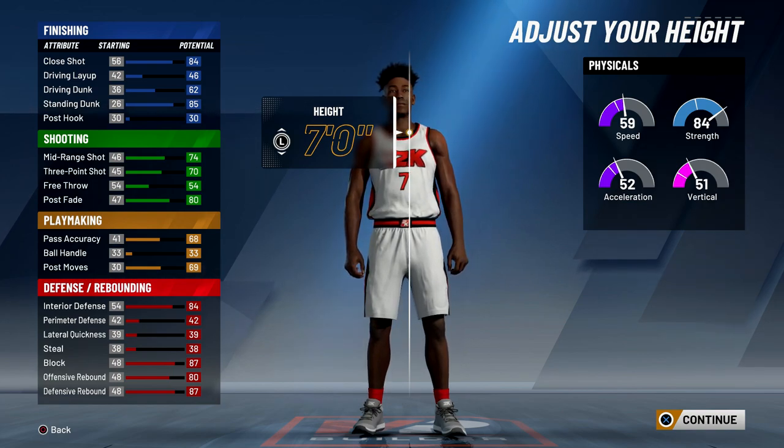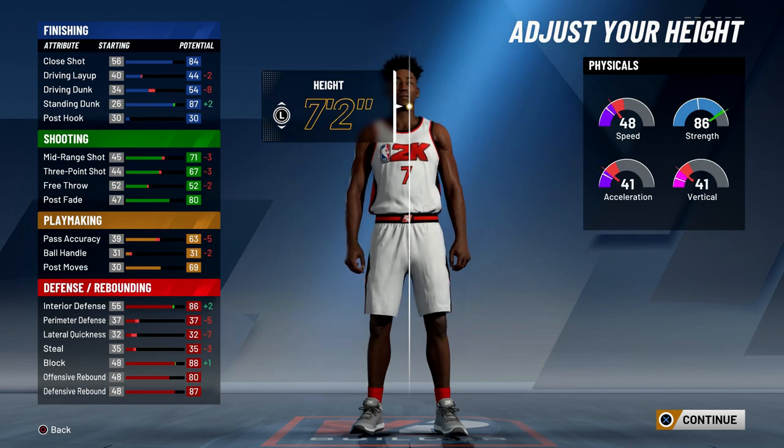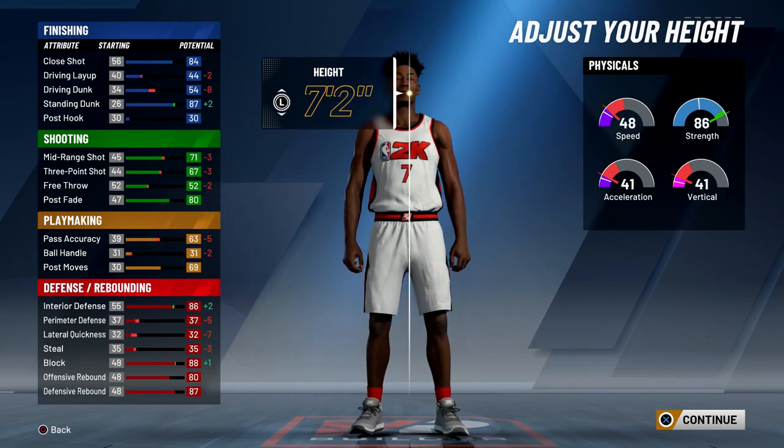When it comes to the height, we want to go seven foot two. Seven foot three is good but seven foot two is definitely better — you get a lot more speed, and once I mess with the weight the strength is going to go up to 95 anyway. So seven foot two is much better because I can shoot much better and my interior defense will still be 95.